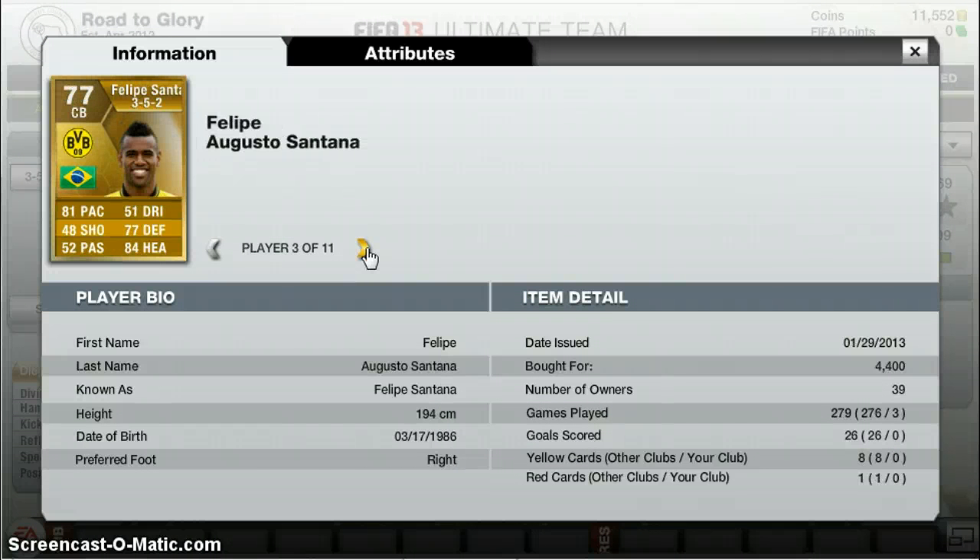Felipe Santana — 4.4k. 1m 94, 81 pace, 77 defending, 84 heading. Very good defender.